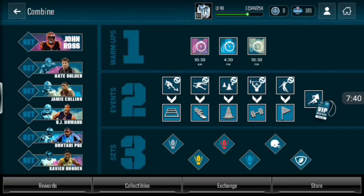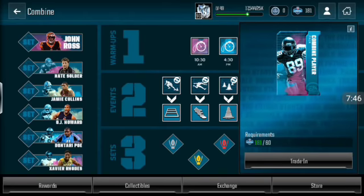Another way to get elite trophies is by getting these combine elite players right here. This one also gives you a chance at a diamond — if you do pull a diamond, go ahead and exchange it. It's better to exchange a diamond instead of doing all the hassle of 40 golds and eight elites. So far I've been able to complete this set three times a day — that's a lot of elites and a lot of chances at diamonds.